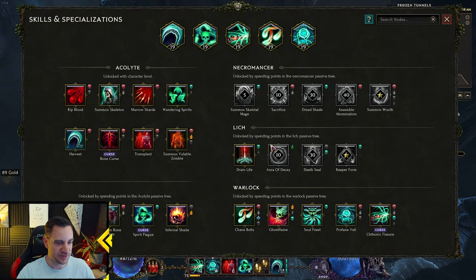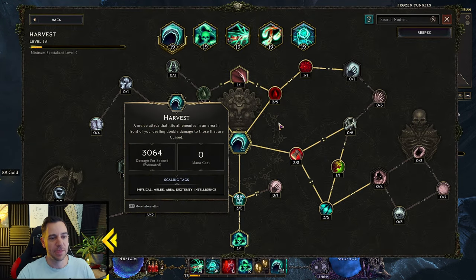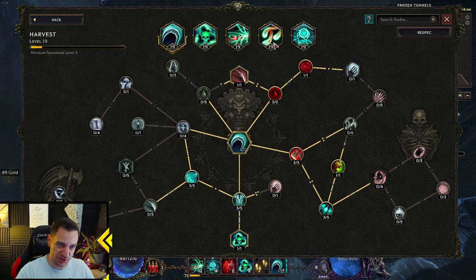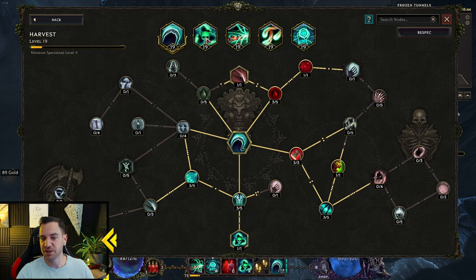This is your melee attack. The key thing you want is the Kill Threshold — Finality. Everything below 12% dies immediately, which is absolutely awesome against bosses. Also, your Chthonic Fissure will auto-cast your Harvest every now and then with a chance. It will also auto-cast your Chaos Bolts, which is great. There could even be another synergy with Spirit Plague if you have the right item — but that's not my style.